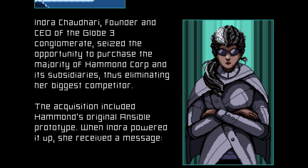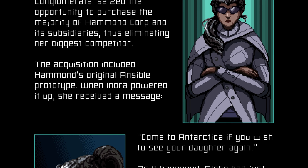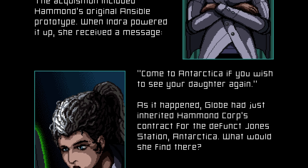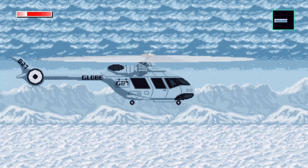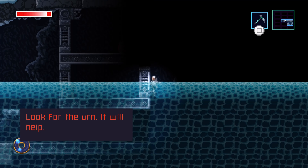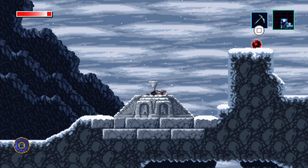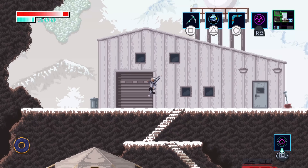In Axiom Verge 2, you play as a billionaire CEO of a megacorporation in the year 2053, who receives a mysterious message telling her to go to Antarctica if she wants to see her missing daughter again. After you arrive in Antarctica, you investigate a bit, some things happen, you drown, and then you wake up in an unfamiliar world reborn with a sentient robot embedded in your body. Then you do normal Metroidvania things, exploring the world of Gen Gear where the rest of the game takes place.